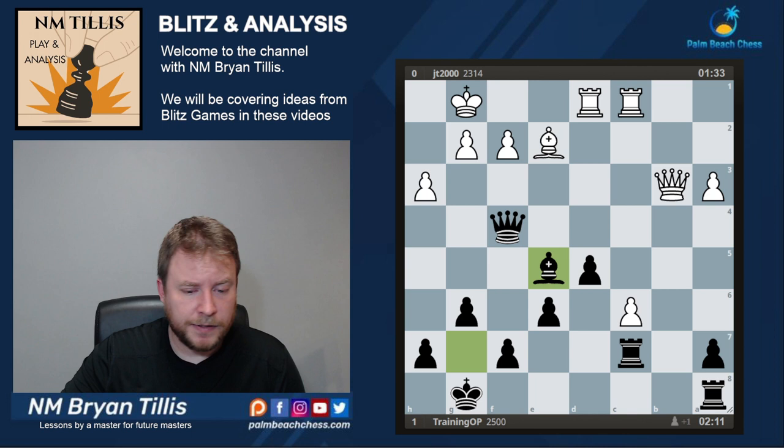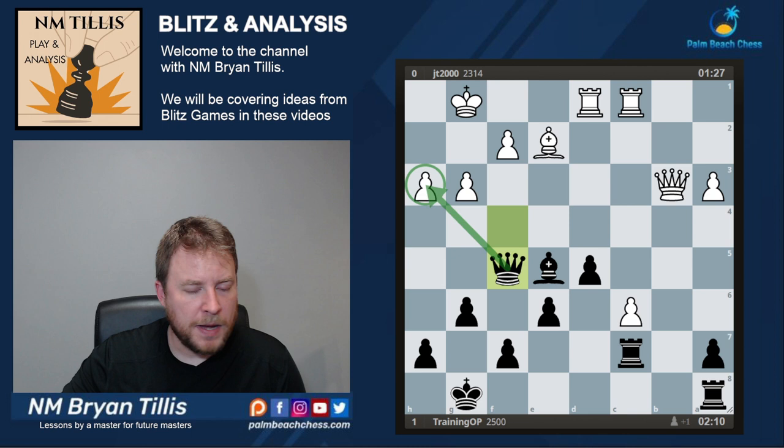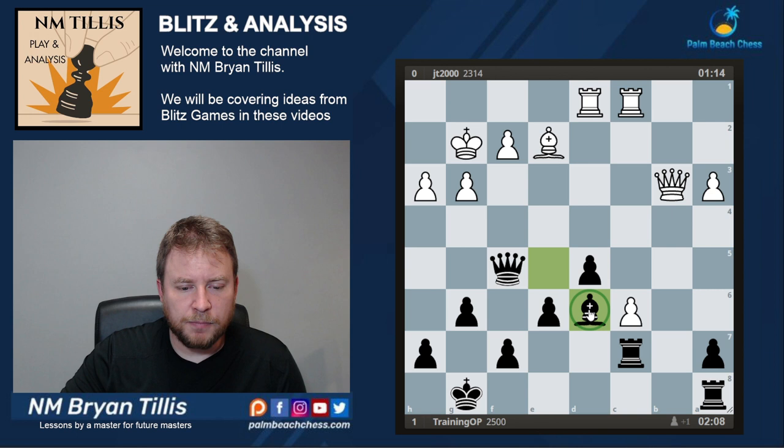Be5 provides over-protection of the rook on c7 and tries to make some weaknesses in the structure. Qf5 — you make some holes to work around. Bd6 improves the bishop, keeping an eye on both wings.